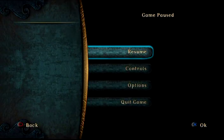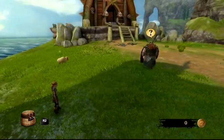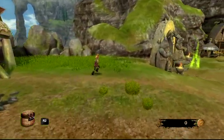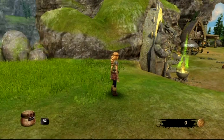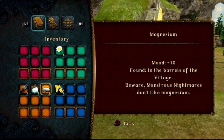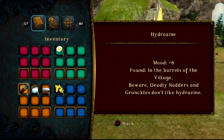I need to go to my inventory. Let's see — triangle? No. Square, circle? The R2 button for the inventory, really? That's weird. R2 is for the inventory. Those are my dragons, and that's my inventory. I got acetylene, which increases mood. Wouldn't have thought of that — of course, it is a dragon, I guess that makes sense.